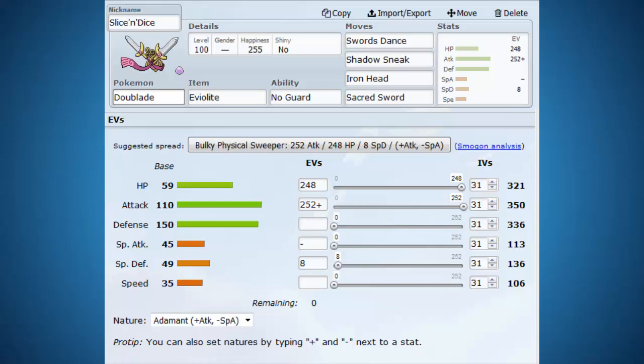We've decided to give Doublade an Eviolite, which might seem like an interesting choice. But when you look at this Pokemon's defense at 150, you realize that it becomes quite a physical wall — this is what I'm talking about when I say a tank Pokemon. So basically we get it in there on a physical attacker, boost it up with Swords Dance, and then we've got the priority Shadow Sneak, which is also a same-type attack bonus. And we could start wrecking things with Slice and Dice the Doublade.